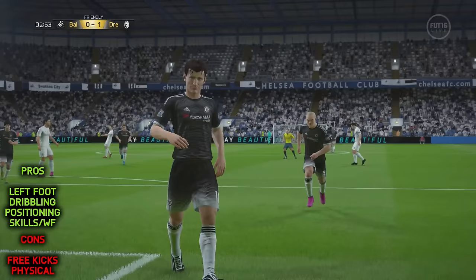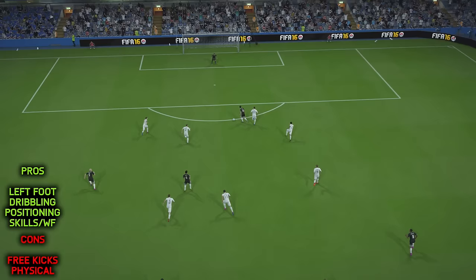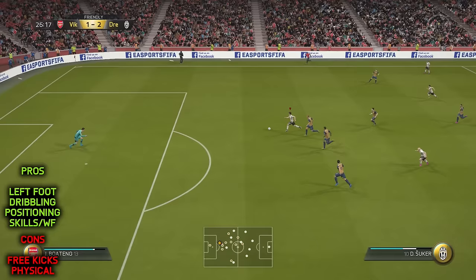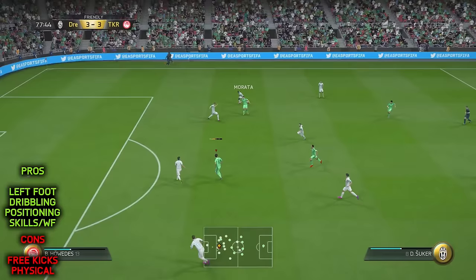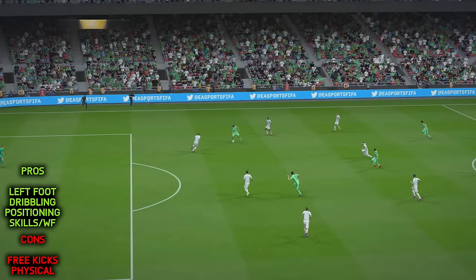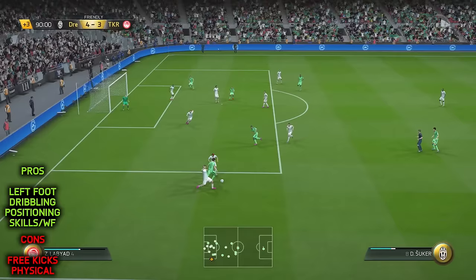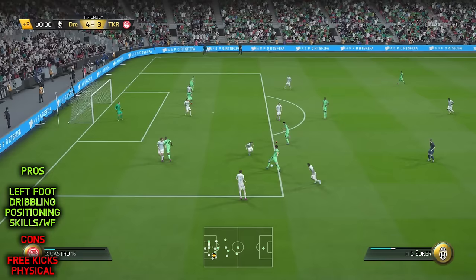Partner that up with his beautiful dribbling and incredible attack positioning and you've got a very versatile, deadly striker. The other great thing about Šuker is he's actually a really well-rounded player — he's a default striker item but he's even got 66 defending, so you could bring him back to central midfield if you wanted to. I wouldn't recommend that though, because you're going to want him up front scoring goals. He can work on his own or alongside a big target man type of striker.